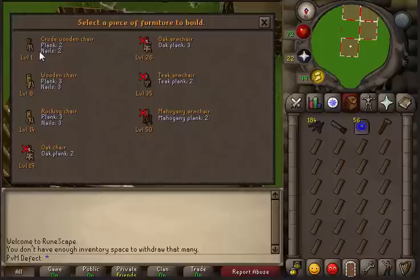You're gonna start by building your chair space. Do levels 1 to 8 with a crude wooden chair — this will take about 10 minutes. Then do 8 to 14 with a rocking chair, which will take about 5 minutes.